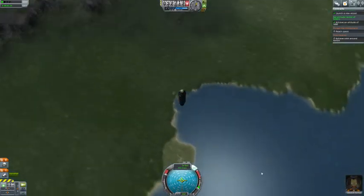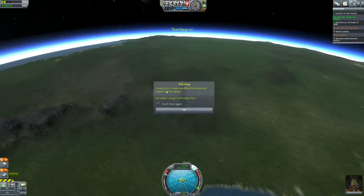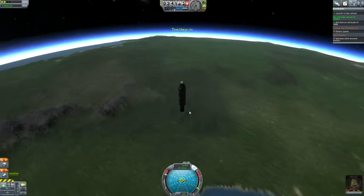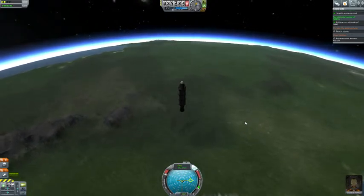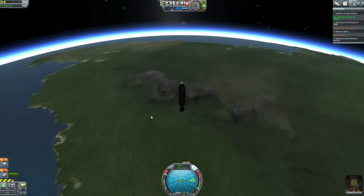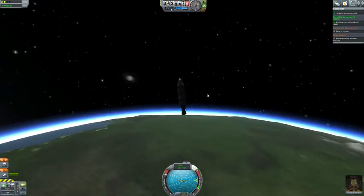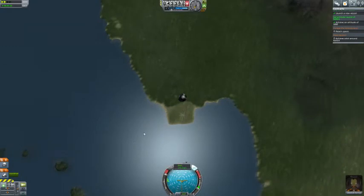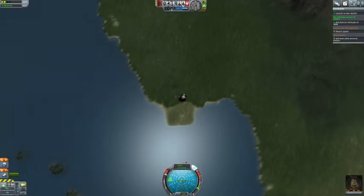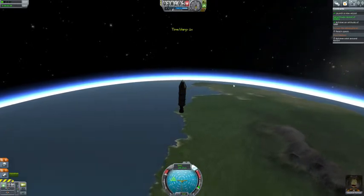Basically from this point on it's just watching it float, so I'm going to speed up time. It's a warning because you're in low altitude — it gives you this warning not to time warp that fast. When you're in time warp you can't really control your ship. Now you can see my altitude is starting to drop up here, which means I'm starting to descend. Let's slow down time to 1x.